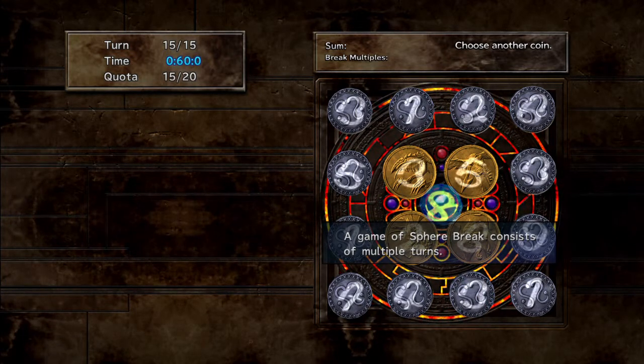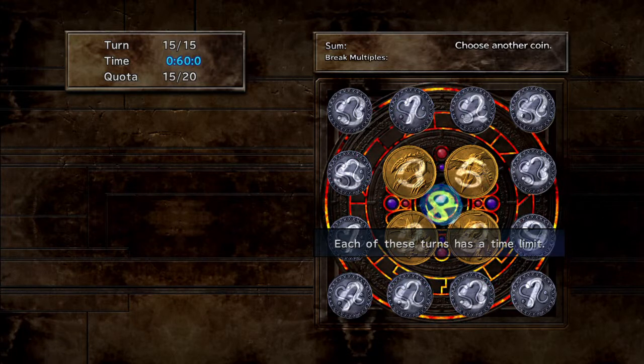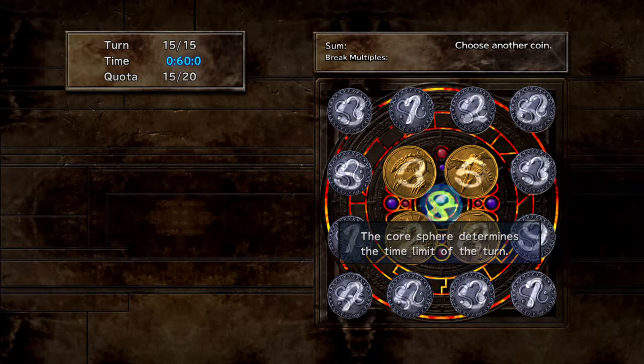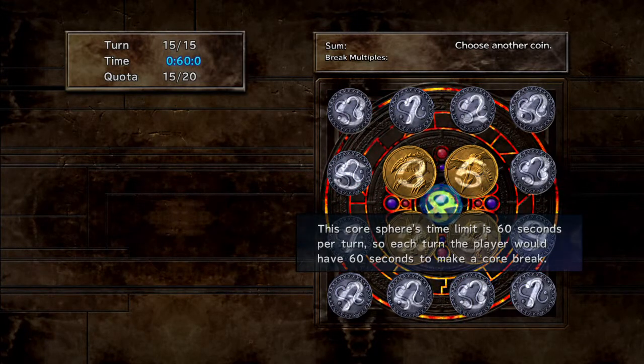Time limit: the game considers multiple turns, and each turn has a time limit. The blue number in the upper corner window shows the time remaining in the current turn. The core determines the time limit of the turn. The core spare time limit is 60 seconds per turn, so each turn the player has 60 seconds to make their core break.